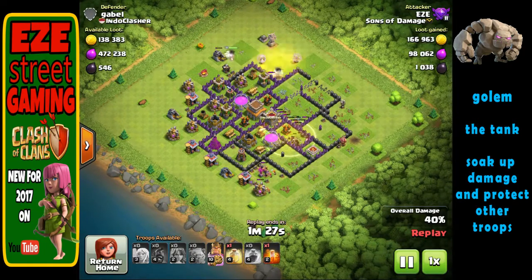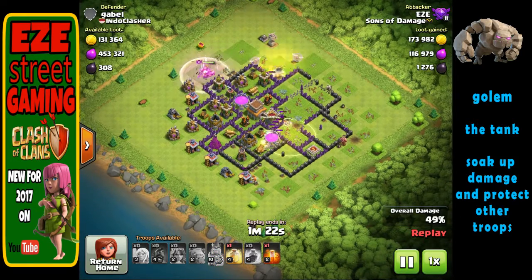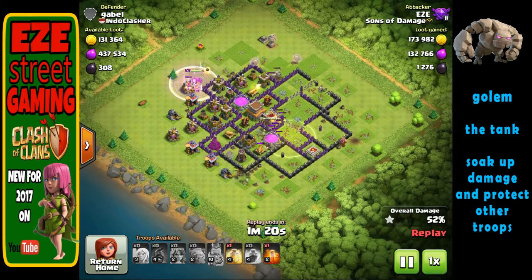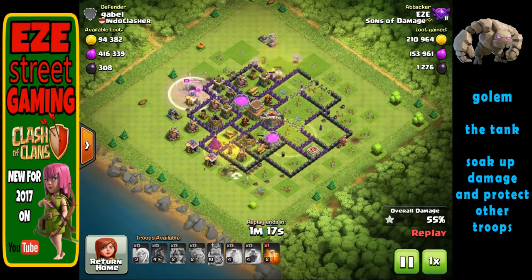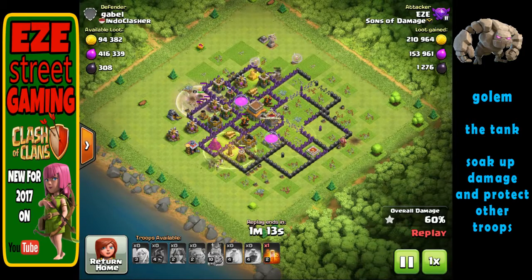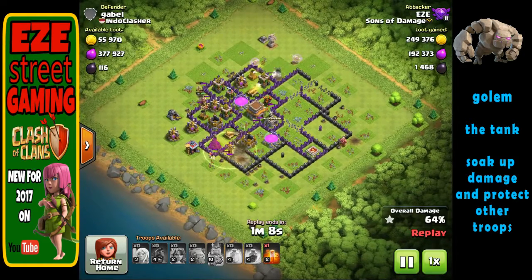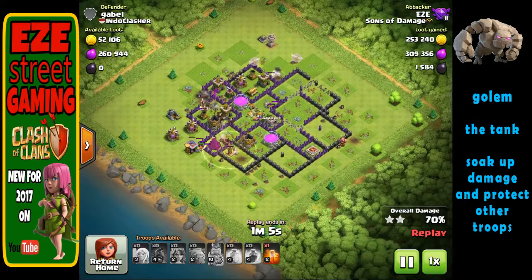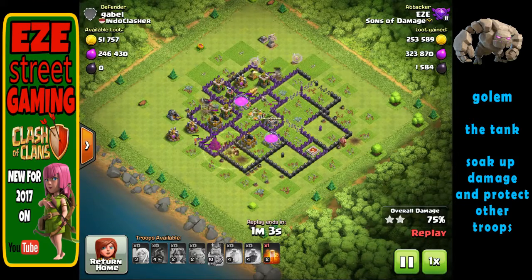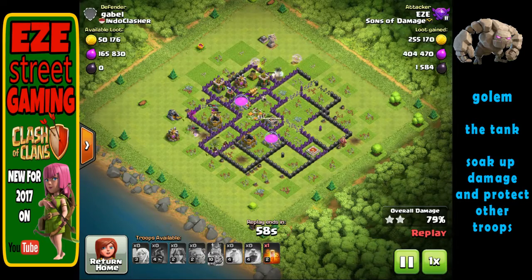In the next couple of attacks, I've got all the troops we use and we'll go over each troop briefly. I know a lot of people know what these troops do, but there are still people out there that don't. Like me — when I first got the Golem I put seven of them in the first attack and didn't understand why I only got 20% of the base. All these troops have a purpose; they work together in a certain way and you have to learn that.